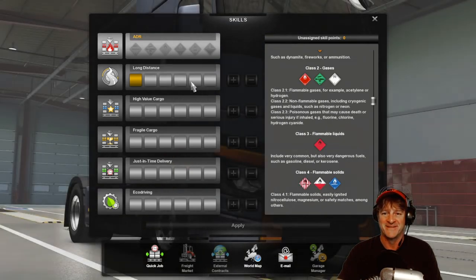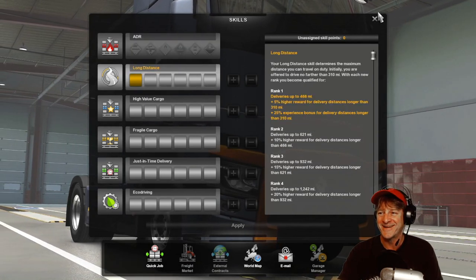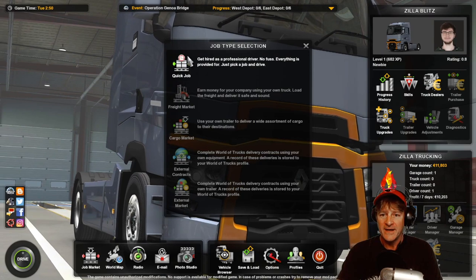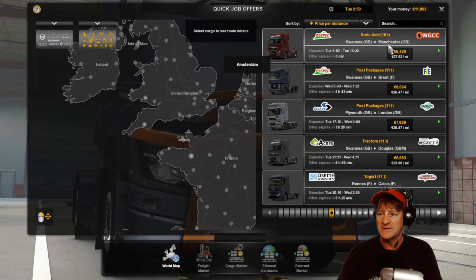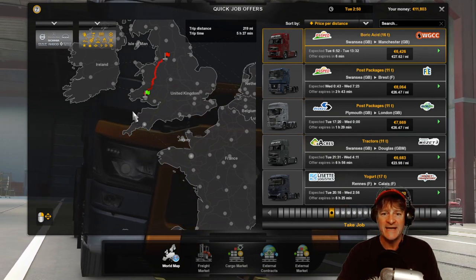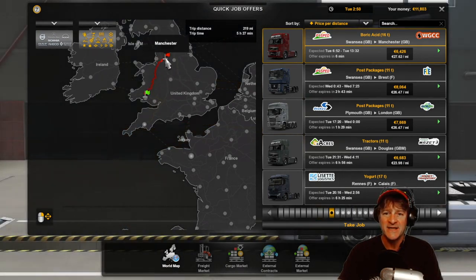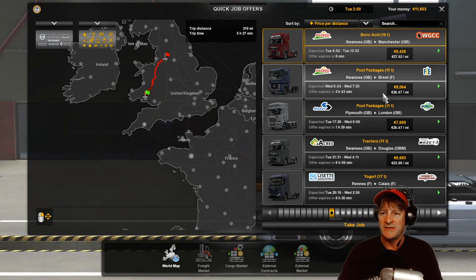Flammable liquids — that sounds like a lot of fun. What could possibly go wrong? But for now, let's get busy. We're going to do a quick job. I'm going to jump into the job market. Boric acid. I've got it priced by distance. This actually looks pretty perfect. We're up here in Swansea, so we're going to pick up a load in Swansea of boric acid, 16 tons, and we'll head up to Manchester. It looks like a straight shot, so it should be a nice job.